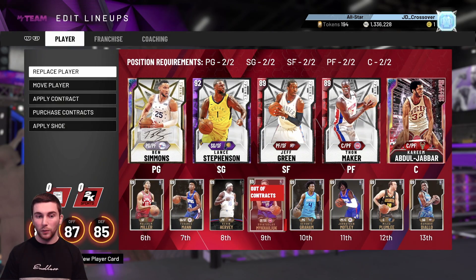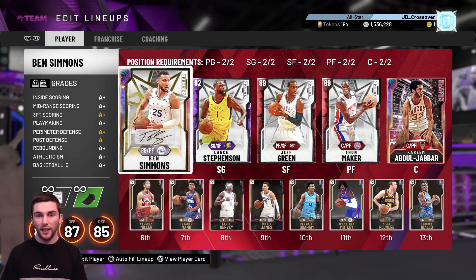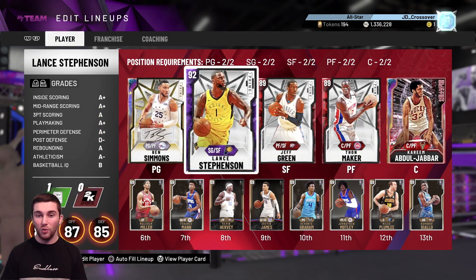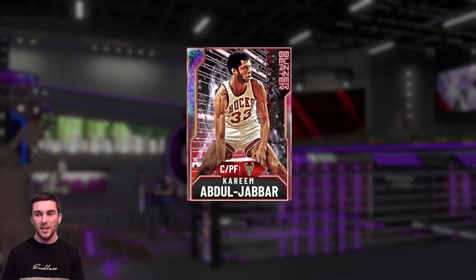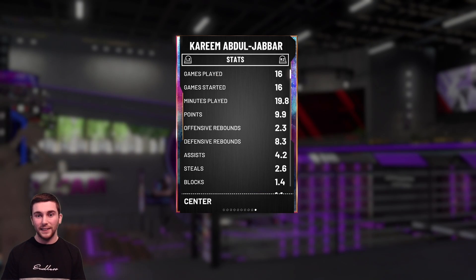The coach I'm going to be using is amethyst Mike D'Antoni. I do have the option of a diamond Nick Nurse or diamond Brad Stevens, but I think Mike D'Antoni with his boosts to speed, driving dunk, driving layups, and three-point shot are the best stats we can boost. You're not allowed to use a bench, so it's a starting five only game. Stamina won't really play a part because your opponent is in exactly the same position.